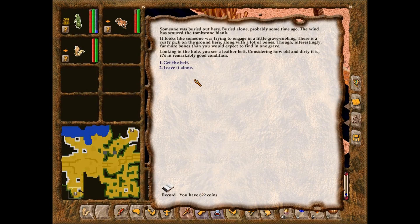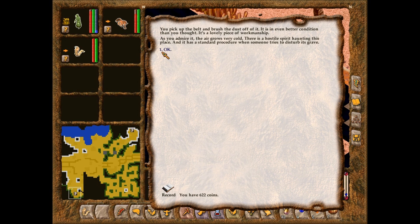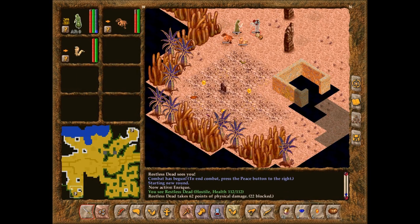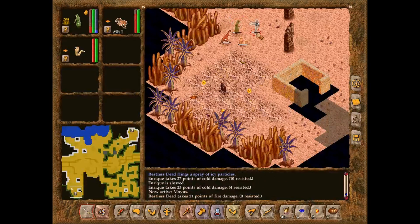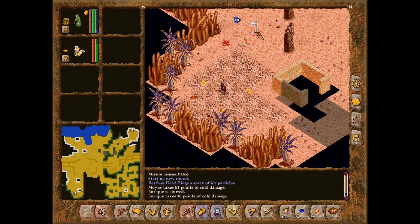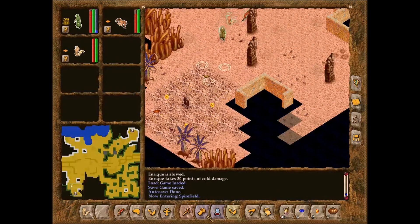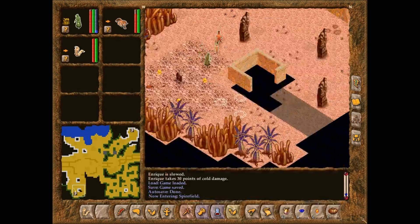Someone was buried out here — buried alone, probably some time ago. The wind has scoured the tombstone blank. Looks like someone was trying to engage in a little grave robbing. There is a rusty pick on the ground here, along with far more bones than you would expect to find in one grave. Looking in the hole, you see a leather belt in remarkably good condition. As you admire it, the air grows very cold — there is a hostile spirit haunting this place, and it has a standard procedure when someone tries to disturb its grave. That was a bad idea. Message received — we are going to leave that belt there and not take it. You shouldn't rob graves. You leave the belt alone.